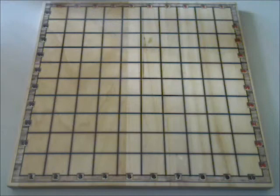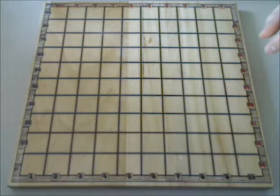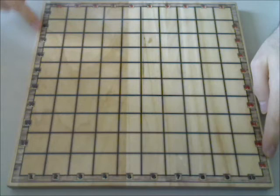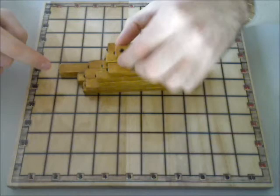Each player faces a side of the board where squares are numbered in his color from 1 to 10, and has on his left a column where squares are numbered by tens from 10 to 90, again in his color. Each player has a set of 15 rectangular pieces and a counter.